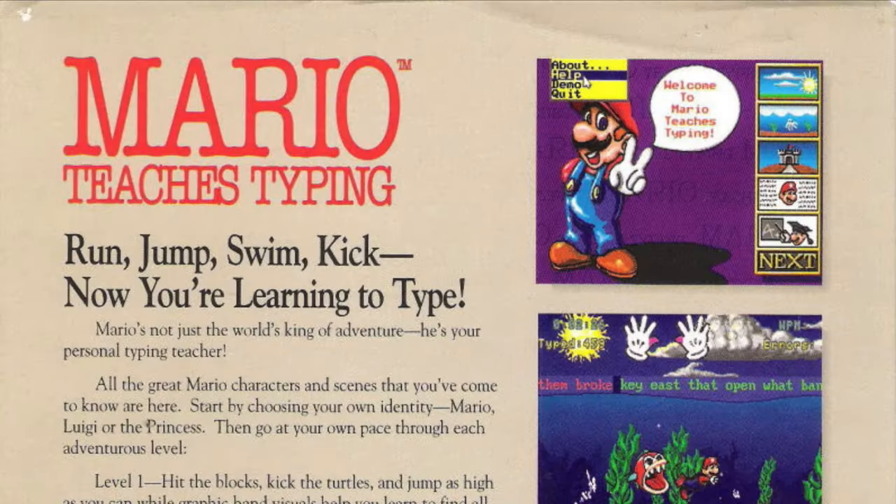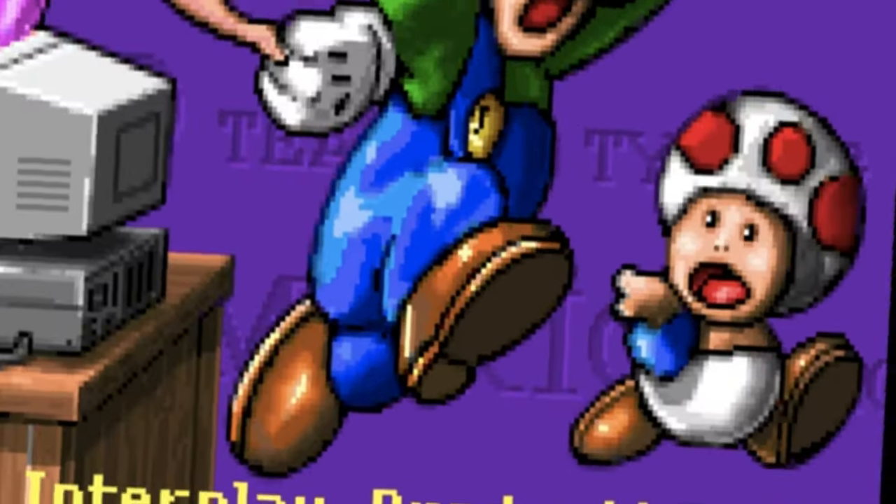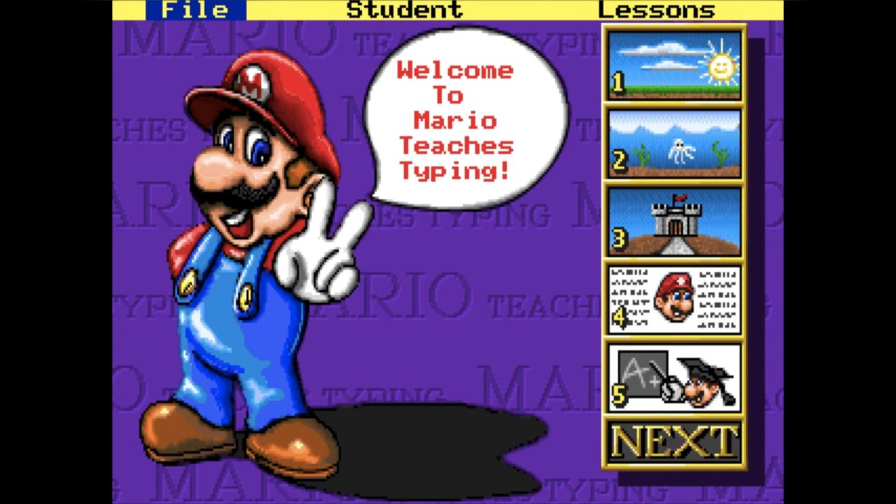The back of the box says: run, jump, swim, kick — now you're learning to type. I don't think that's true. But let's just get into the game. The title screen looks pretty normal until you see Toad. Oh gosh, what did they do to Toad? He's hideous. You're then greeted by a PNG of Mario, and then you can click your level and begin playing the game.